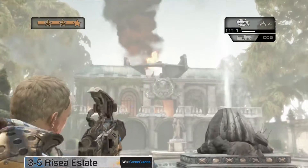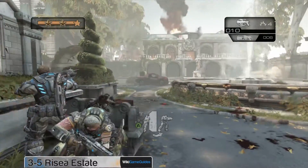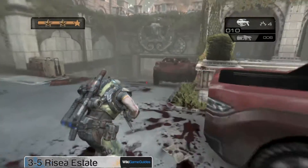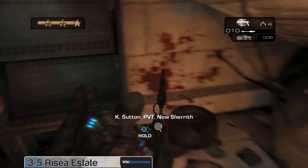In the level Resea Estate, after you take out all the mortar teams, you'll see a bunch of dudes come out of this garage down on the left. In the bottom of the garage, down this ramp, there's an emergence hole and the COG tag in the back corner.